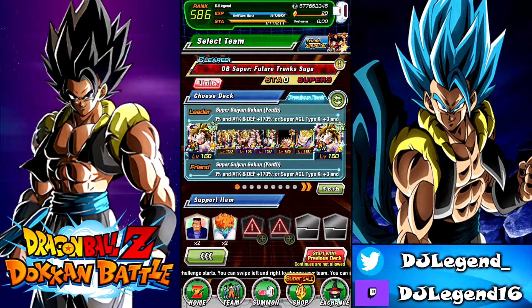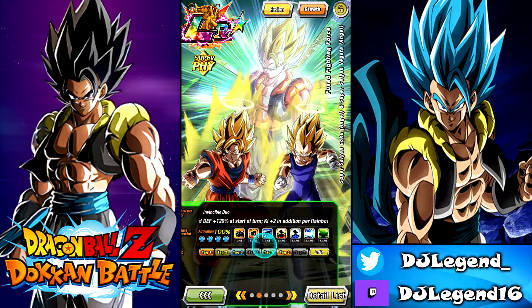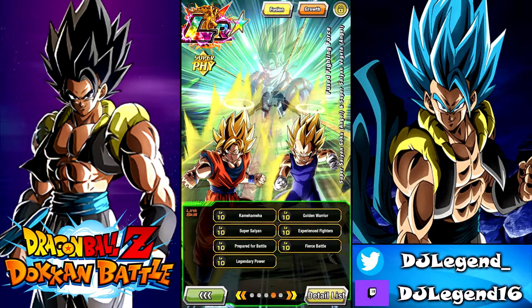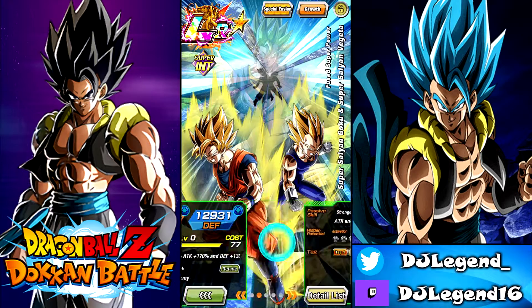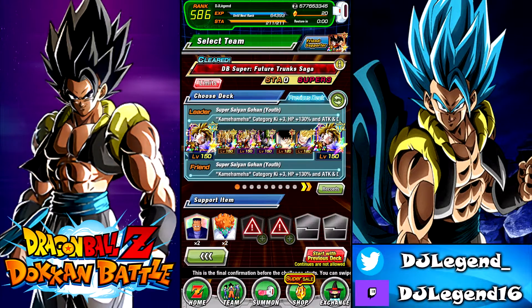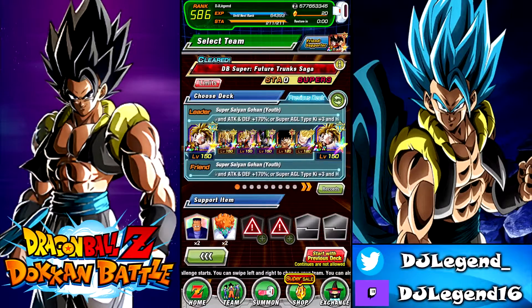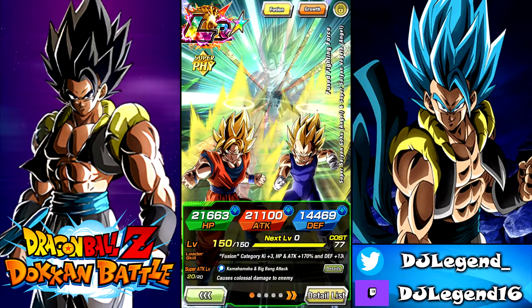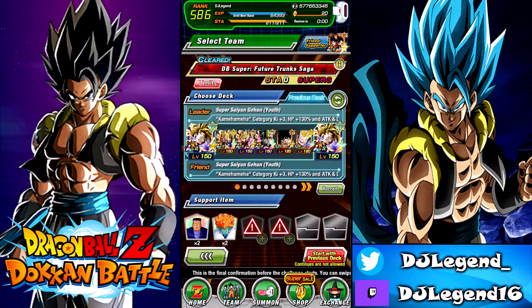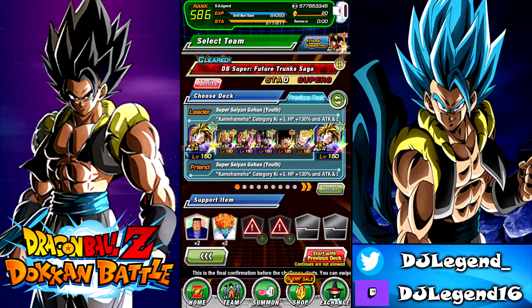Hey guys, DJ here, and today we're going to be on Dokkan Battle again, looking at a level 10 link Physical Gogeta and a level 10 link Imp Vegeto. We're going to be looking at the three-year fusions — kind of unfair that one of them is rainbowed and one of them is 55 stars, but hey, we don't worry about that.